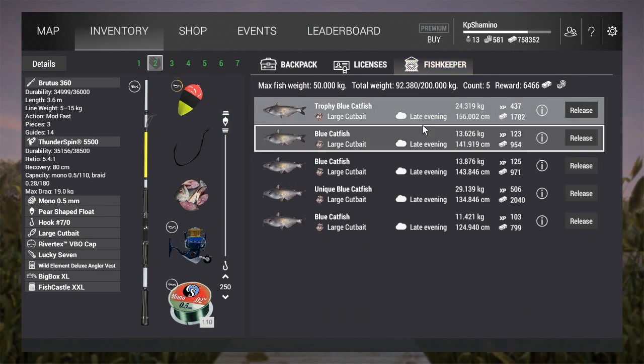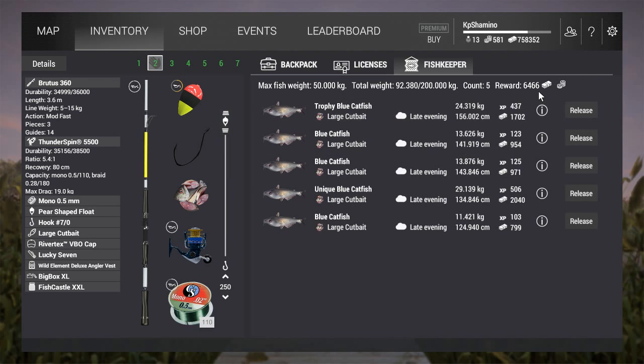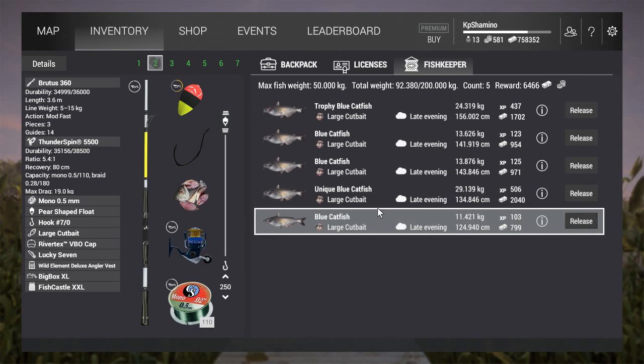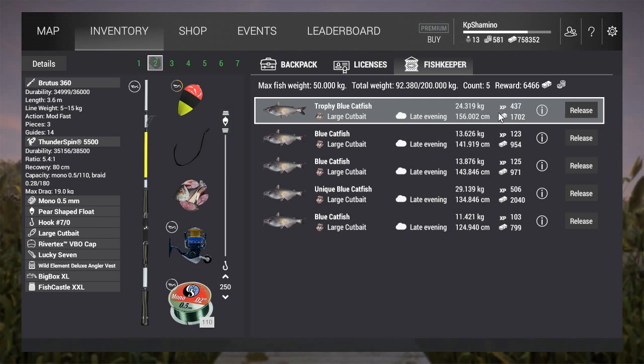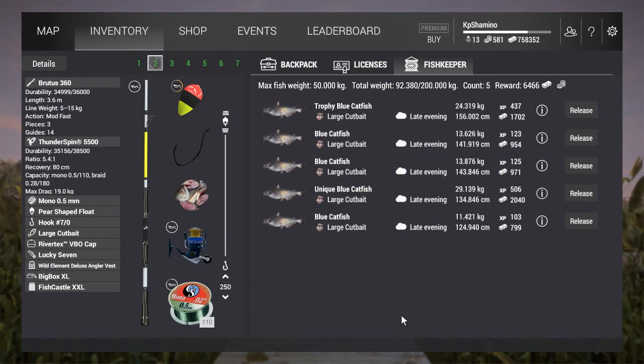Let's have a look at the fishkeeper. I got 5 fish in 30 minutes and earned 6,466 currency. As I already said, catfish don't give a lot of currency — that's typical in this game. But it's not bad. That means my total net is going to be around 12,000 currency, and it goes fast. So that's how it is.